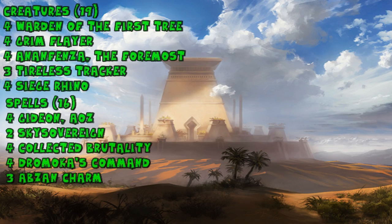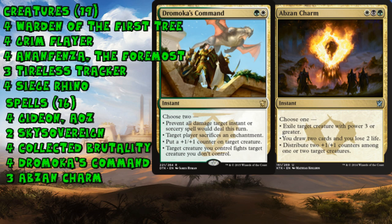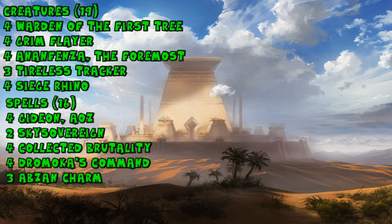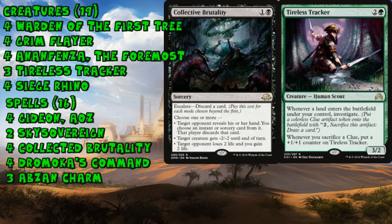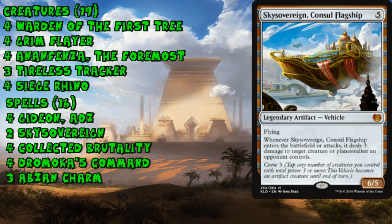The sixth deck is Abzan, which you knew had to appear at some point. It still plays all the pieces that made it a Standard scourge for a long time — Anafenza and Siege Rhino are still the backbone of the creature base, and we still have overpowered spells like Dromoka's Command and Abzan Charm. But the deck also finds room for newer pieces like Tireless Tracker, Collective Brutality, and Grim Flayer in a lot of lists, as well as Sky Sovereign as an additional mid-game threat.